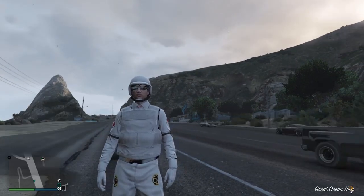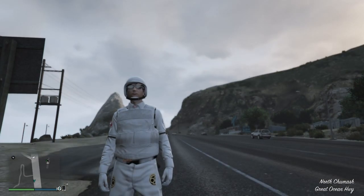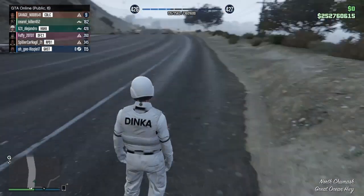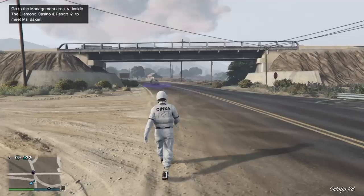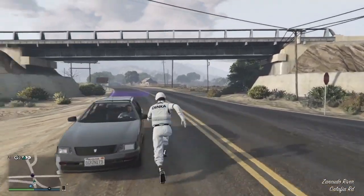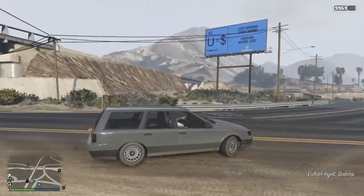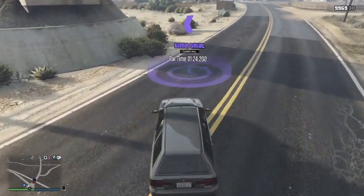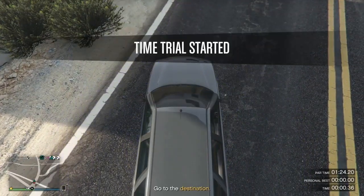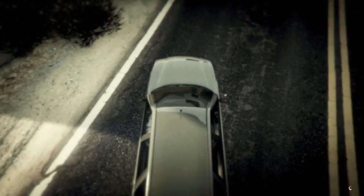Head over to any time trial — look on the map, see what the time trial is, and go to it. Once you're at the time trial, get inside any pedestrian vehicle or your own vehicle and start up the time trial. If you're watching at a later time the time trial may have moved, so go to whatever time trial you have. Once you start it, go to Online > Leave GTA Online.